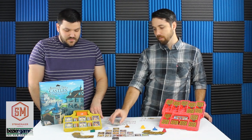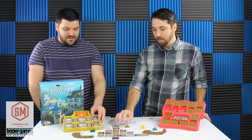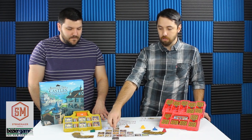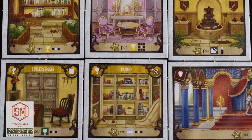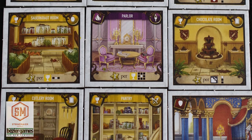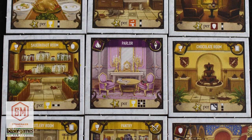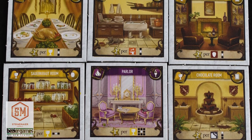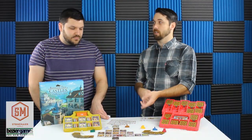In this game, every tile except the sleeping rooms has something special. The sleeping room doesn't matter where it is, but food rooms want to be next to sleeping rooms or corridors, and the direction matters — some want to be above and below, some left and right. Living room tiles want to be surrounded by a certain type, so you need to collectively work to maximize tile placement, thinking about what you're drafting and where you're putting things.